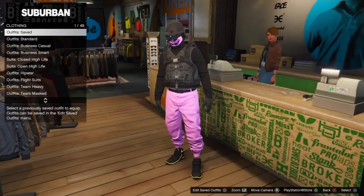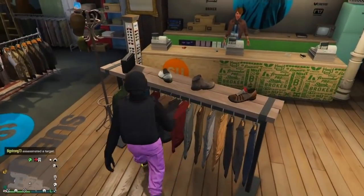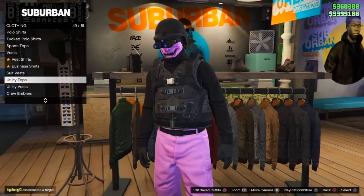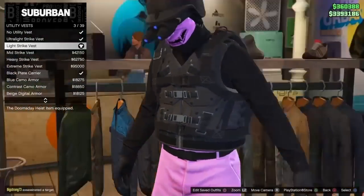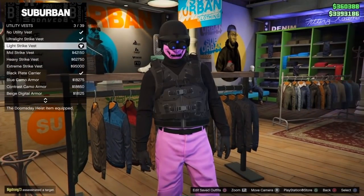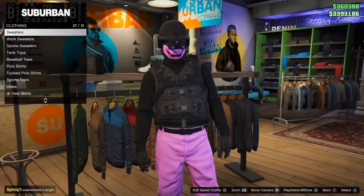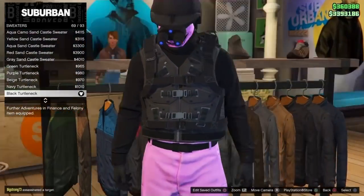So this is the outfit — nothing crazy, but you guys always seem to like the more simple ones. It's kind of army-themed here. Of course no one's gonna be wearing bright pink pants in the military, but we'll go with it. Head down to Utility Vest — number 50 — and go buy number 3, the Light Strike Vest. This armored plate look works with any of them, but I like number 3.